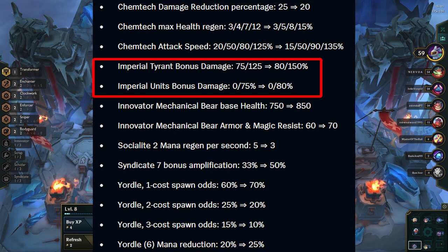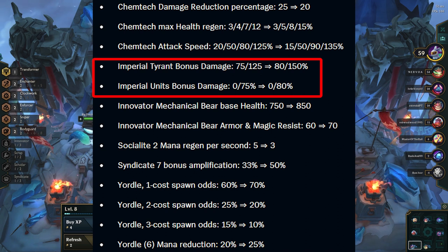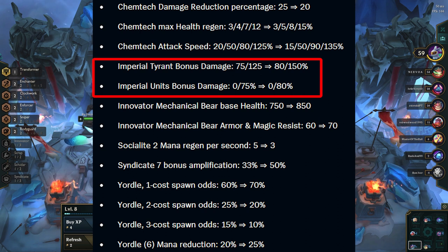Imperial gets a small buff at 3, but a giant buff at 5. They're also giving every single Imperial unit a small buff, so it's looking a little scary, but it's not that big of a buff at 3, and you need a spatula to get the 5 Imperial in. Now Samira reroll might become more viable, and if you get an Imperial spatula, she will be doing an insane amount of damage at 5 Imperials.